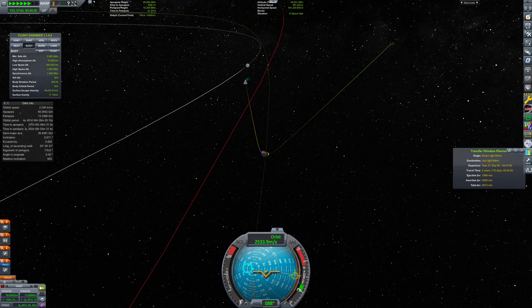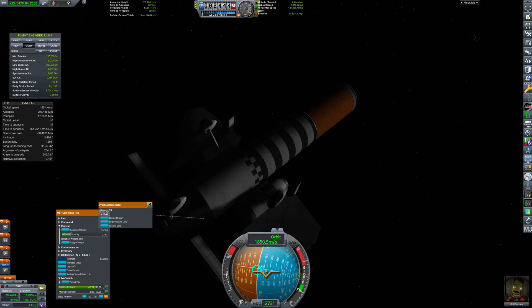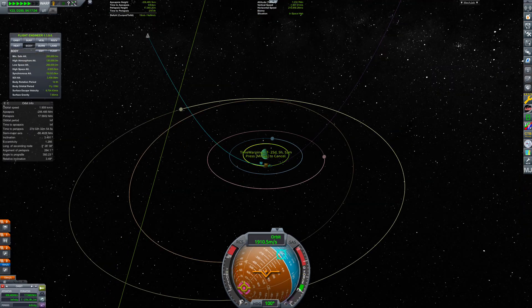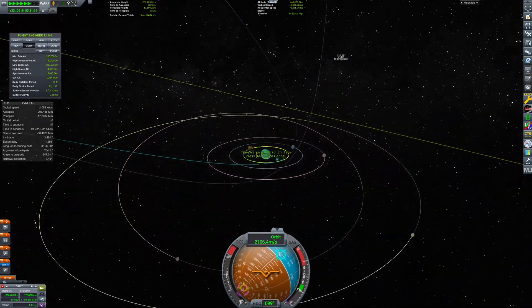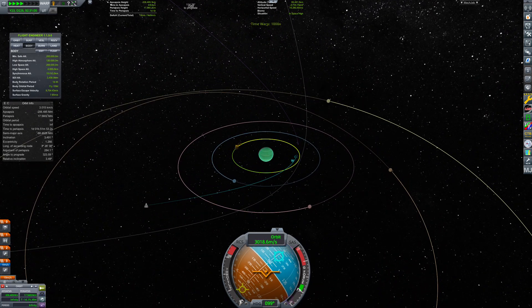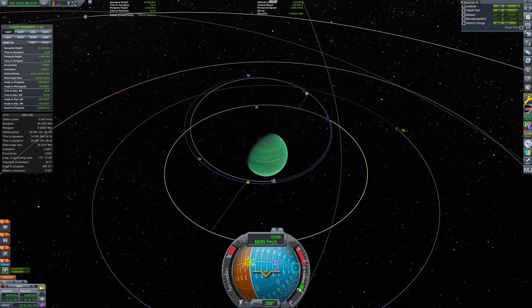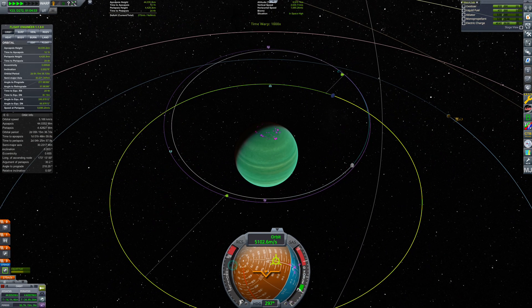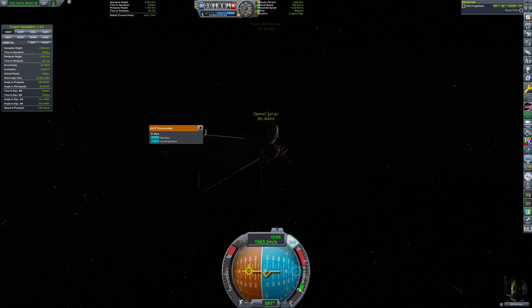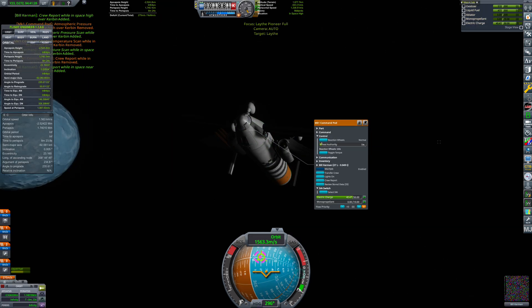We have finally entered Jules' field of gravity. Bill faces the third challenge of his journey. He needs to slow down the ship before entering Leith's atmosphere, or he will burn immediately. The trick is to gravity assist with the moons of Jules to slow down. The tricky bit is doing so without the maneuver nodes. The prize for this difficult step is that we get to collect lots of science points during our flyby on Vol.